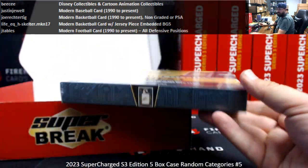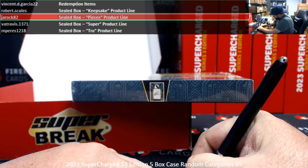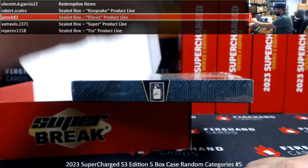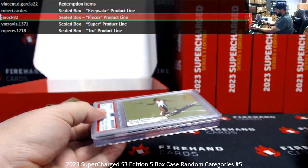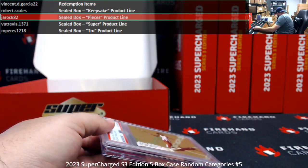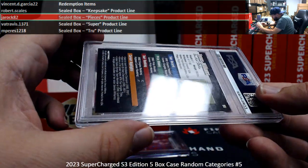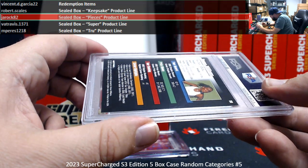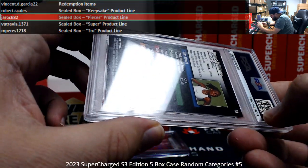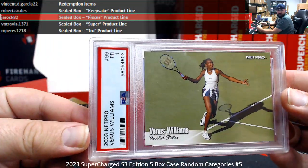Got Pieces of the Past sealed box here — that belongs to JROC. Just why I wanted a Venus Williams rookie — it's a poor grade. How did this get a poor grade? I'm looking to see if there's something on the card that would lead it to be a poor. Well, the back corner isn't great, but that's not a reason to get the poor. There's got to be some kind of crease on here that was missed.